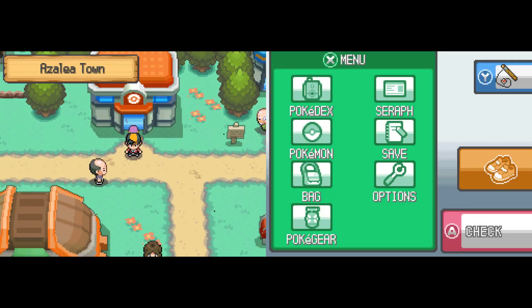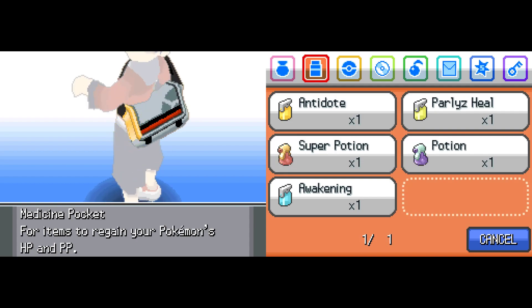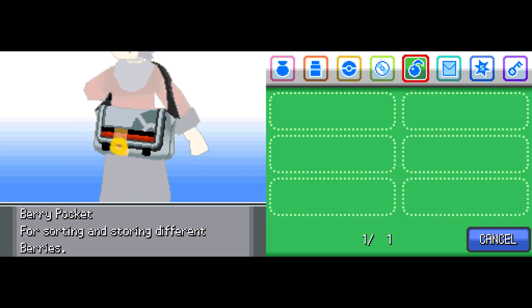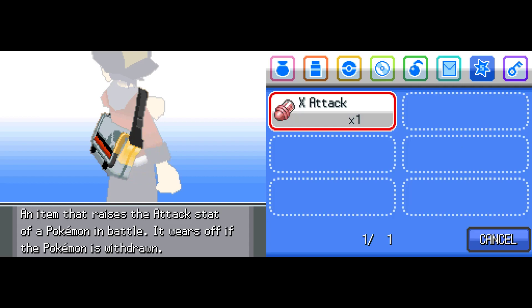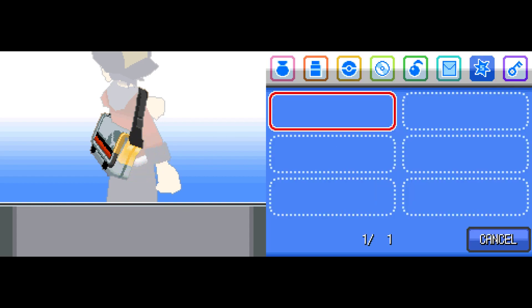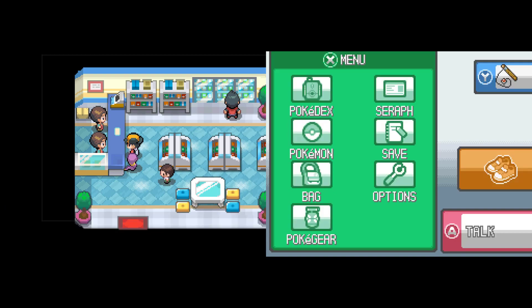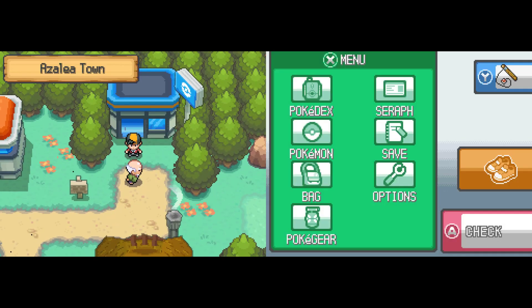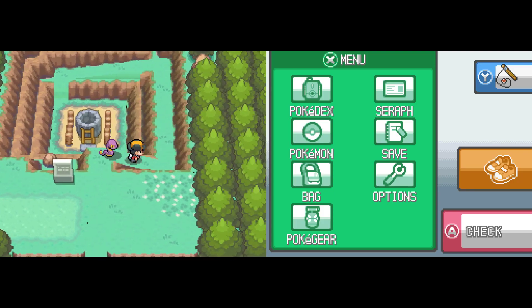So Kurt went off to take out the Team Rocket jerks at Slowpoke Well — let's stop in the shop. Sandstorm is really beneficial for Rock, Ground, and Steel type Pokemon. It will periodically injure Pokemon over time, much like poison, unless they are Rock, Ground, or Steel type, which are unaffected. Some Pokemon have abilities like Sand Force, Sand Veil, or Sand Rush that actually gain added benefits during a Sandstorm. Sand Rush — I think Sandslash gets that — doubles its speed in a Sandstorm. And Tyranitar has an ability called Sand Stream that automatically whips up a Sandstorm as soon as it enters battle. I think Hippowdon has that too.